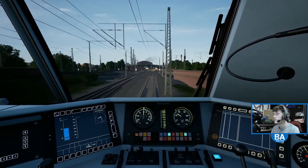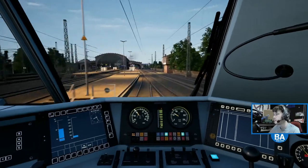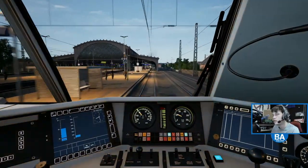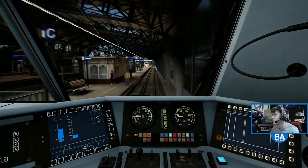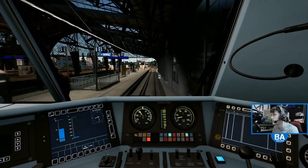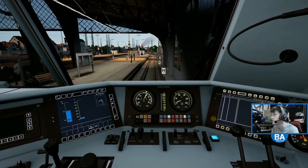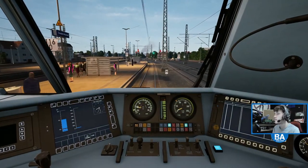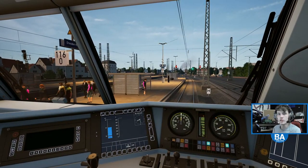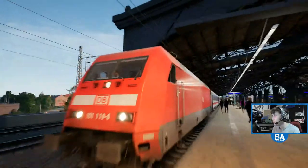Here we are - this is Dresden, the new stat station, arriving about two minutes late. Dresden Hauptbahnhof. You've got to stop - I'm pretty much sitting on the last stop marker, the one at the end of the canopy. Yeah, I believe you're supposed to stop on this one. Just a reminder: if you want to drive this train on the Navica Dresden, you do need the Hobstruck Ryan Route and the 101 DLC.